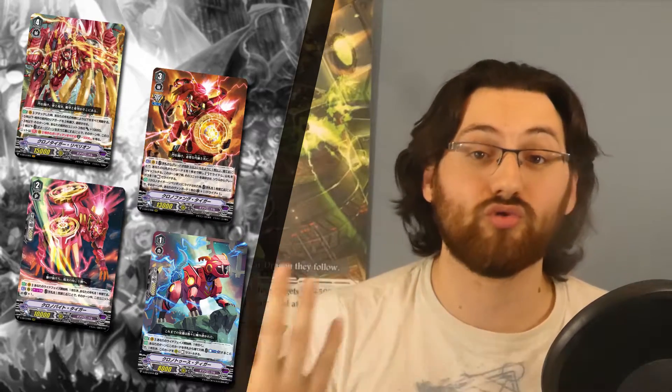Sure, you have less shield value than you typically would with a Lost Legend build, but the trade-off is that you are way more aggressive than a typical Lost Legend build. So with that explained, let's dive into the three different playstyles we can use when piloting the new Chrono Fang Tiger build.